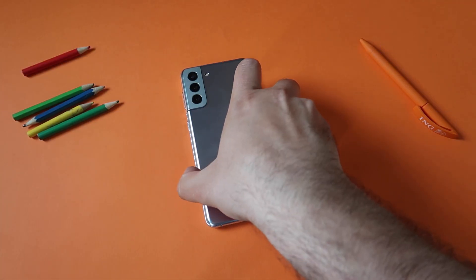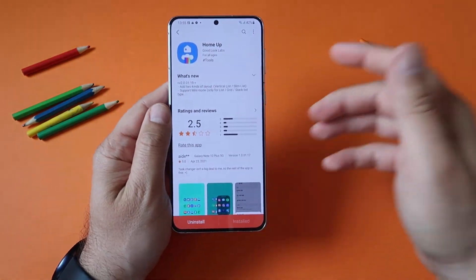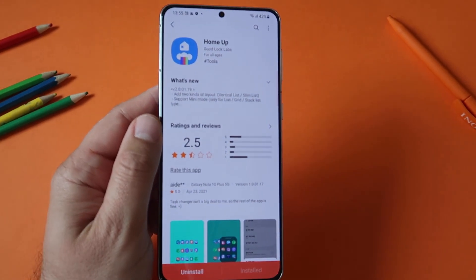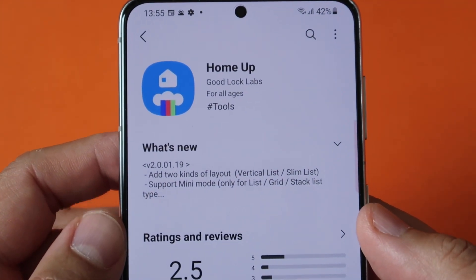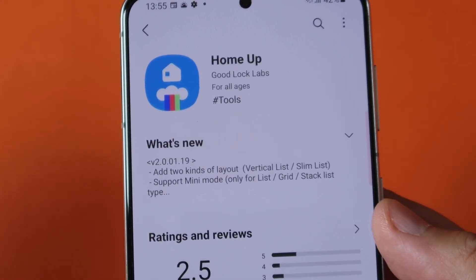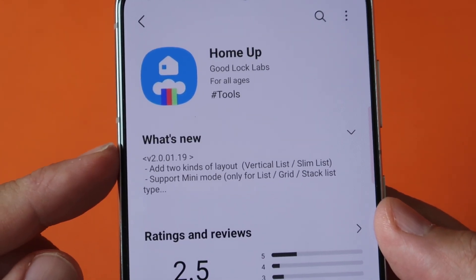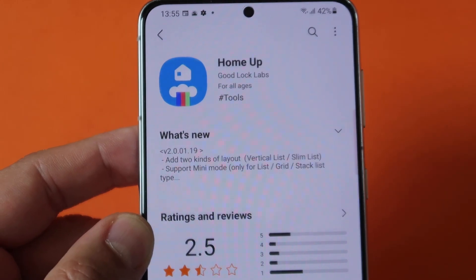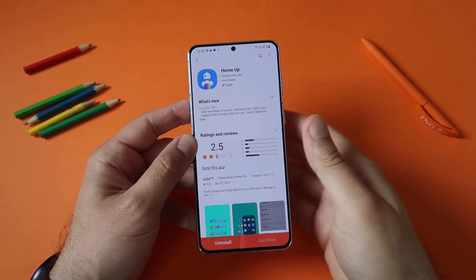Well, what do we have here - Home Up new version, this is version 2.0.0.1. Yesterday I made a video showing the latest Samsung 1UI Home and they were saying there's some music added on the task changer, and for that you need the latest Home Up. But there was no Home Up update - well, see what we have here: one day after, they released Home Up!